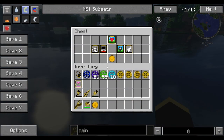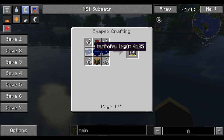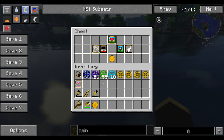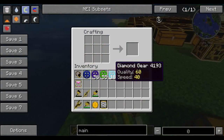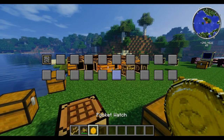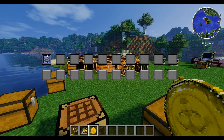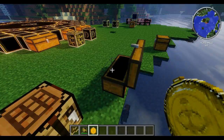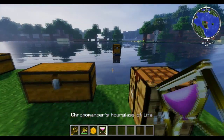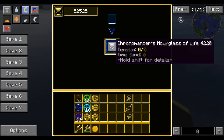The first module is the silk touch module. This is pricey — you need an enchanting table, four string, one bookshelf, a sedate temporal core, and two temporal ingots. Once you have your silk touch module, go to a crafting table, put the module and your pocket watch in, and combine them. Press R again, and you can now see we have silk touch. This requires time sand to function. The Chronomancer's Hourglass is used as a charge station for the pocket watch.